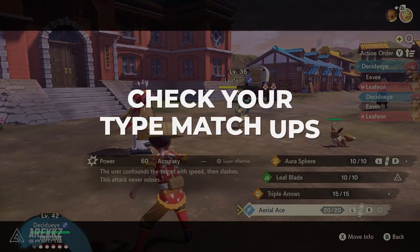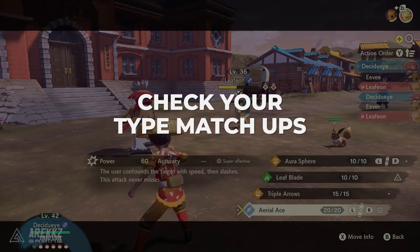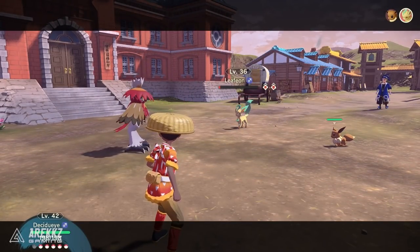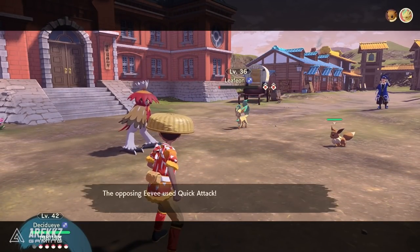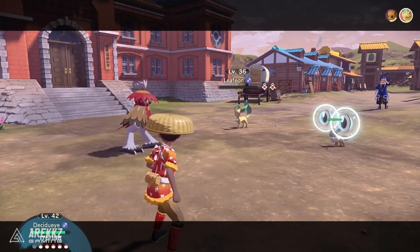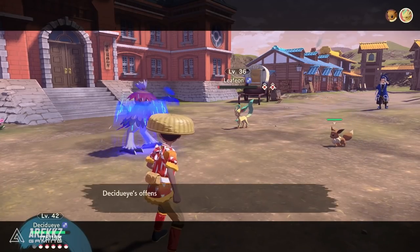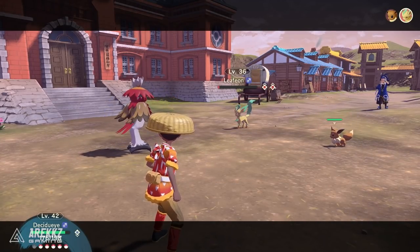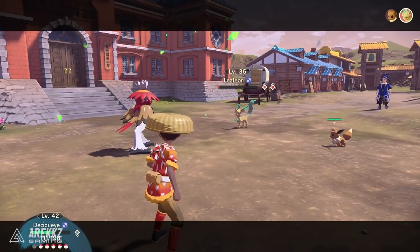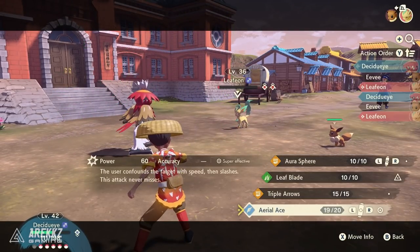First things first, if you've played Pokemon games before you should know this, but if you haven't, check your type matchups. Pokemon come in different types in this game and different elements are stronger against other elements. So it's important to consider this because in this game some of the Pokemon are pretty tough. They're actually designed to be a lot tougher given the sort of environment they live in — it's supposed to fit within the lore of the game — but mainly you want to check your type matchups.